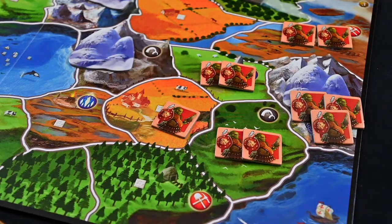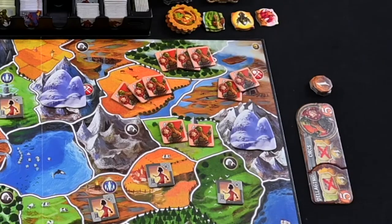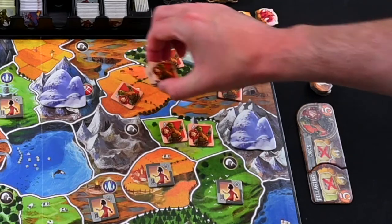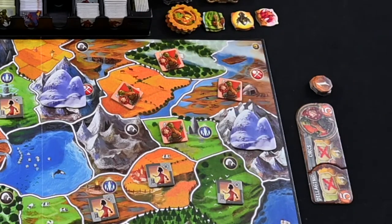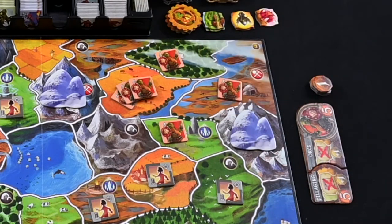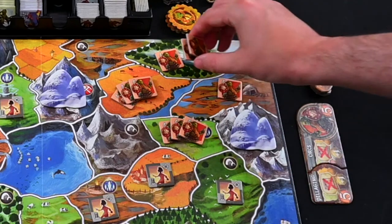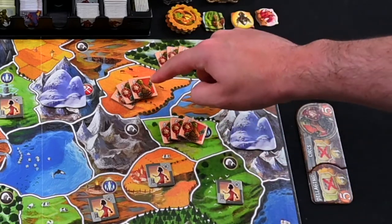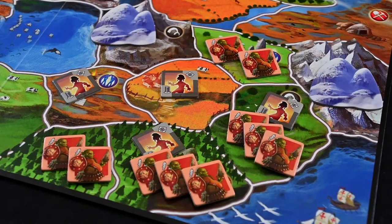Either way, move on to the redeployment phase. To do this, at least 1 troop must remain in each conquered region, and all other troops can be moved around to provide defense from attack. After the player redeploys, any other player that has troops in their hand due to their lands being conquered can also redeploy those troops onto their unconquered lands. Finally, score victory coins — collect 1 coin for each region you occupy, and any additional coins from the race tile and ability tile.